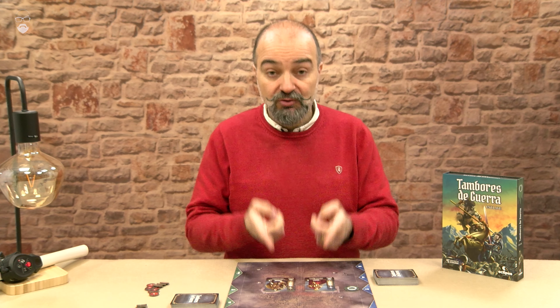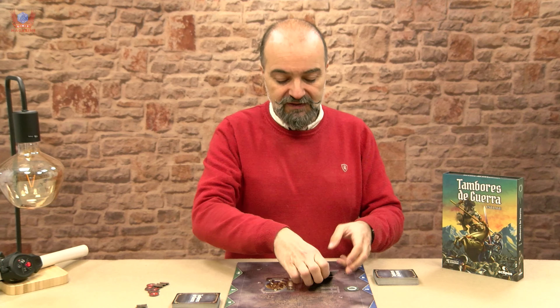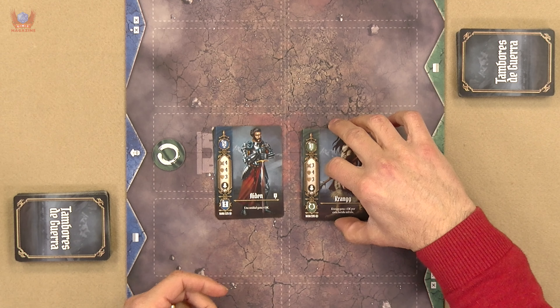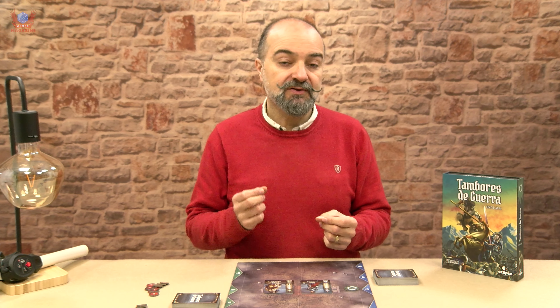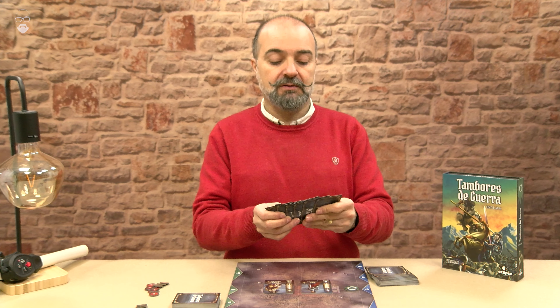So the next step is to choose your general. It is recommended that you start with a silver one — in the case of the humans, we get Aiden, and in the case of the non-humans, we get Krang. Aiden has a special ability that gives one unit one extra attack point for that round, at a cost of one card. At the beginning of each round, we draw five cards into our hand.